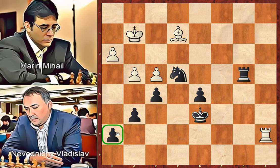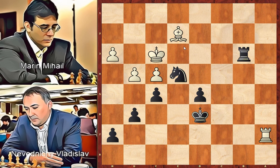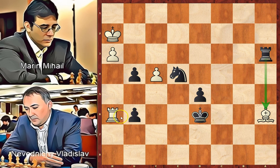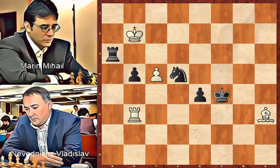Rook to b2, attacking the bishop. King to f3, defending. Rook to b3, check. King to g2, rook to g3, check. King to h2, rook to e3, attacking the bishop. Bishop to a6, f takes on g4. Black takes and white takes on h7. Rook to a3, attacking the bishop. Rook to h6 — black cannot take the bishop due to rook to g6, winning the rook. King to c5, rook takes on g6, rook takes on a3, check. King to g2, rook to g3, check. King to h2, rook to a3 and f5.